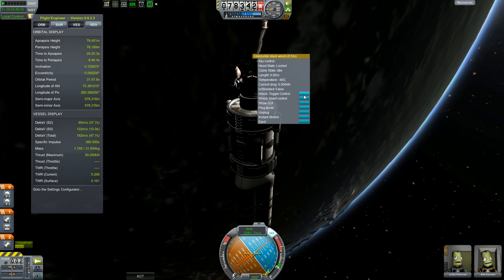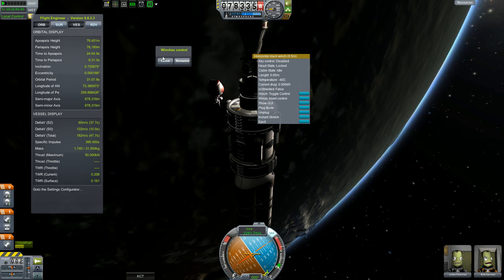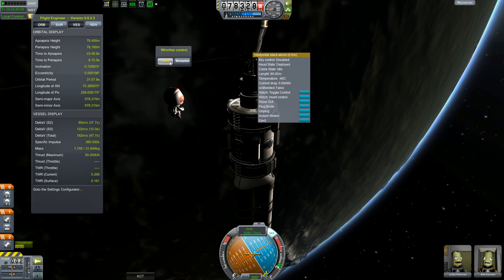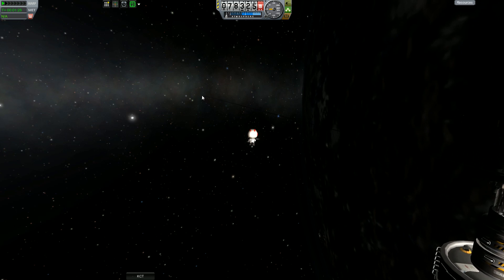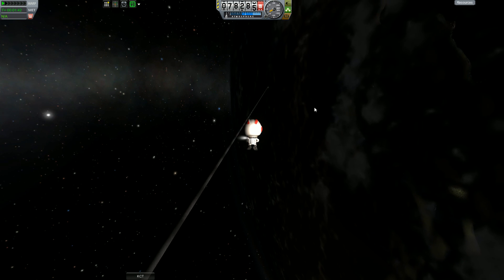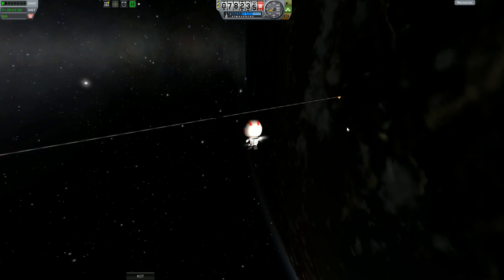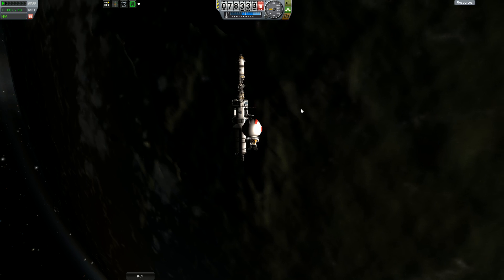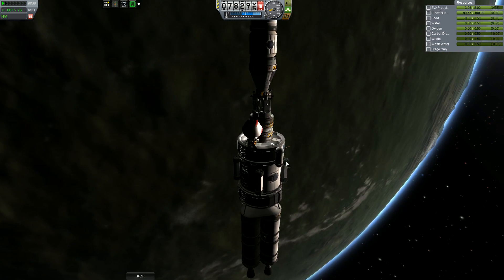I can't for the life of me control this winch properly, which is apparently an issue with horizontal stack winches — the vertical ones supposedly work fine. So we're just going to eject it and it just shoots off into space. We'll fly over and get that. What I want to do is try to dock these two ships together using KAS so we'll be able to transfer fuel. Unfortunately we won't be able to do it while still docked with the docking port, because the docking port itself prevents that.